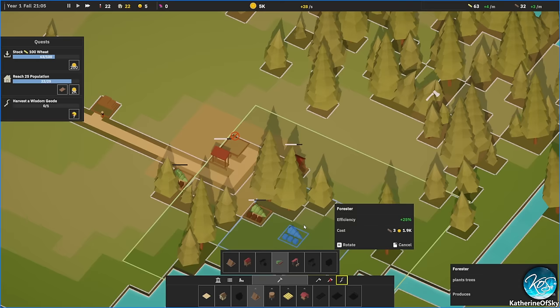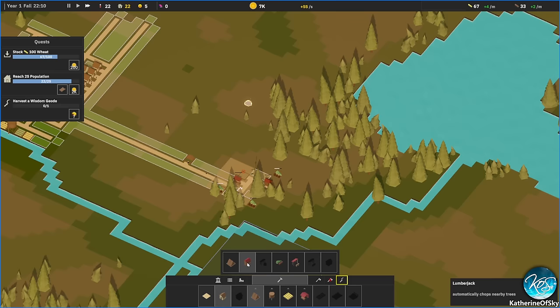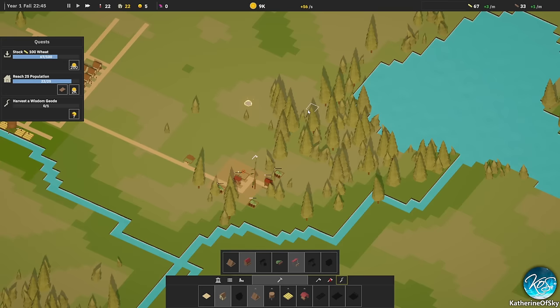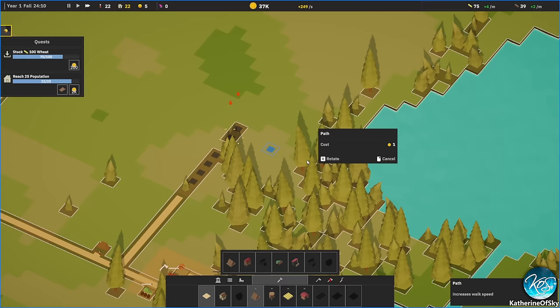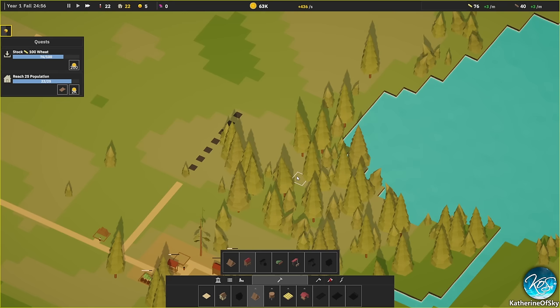Now we can place all our foresters in here. I want to make another forestry area as well. We have new things called wisdom geodes — seven times all wisdom gains — a random time-limited buff, which is super handy. Let's figure out where we want this second lumberjack.